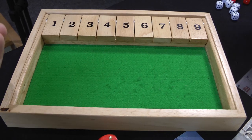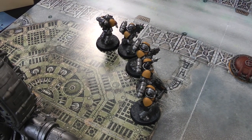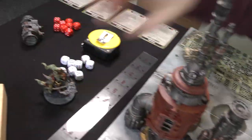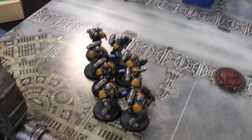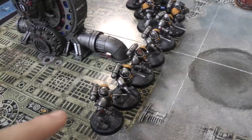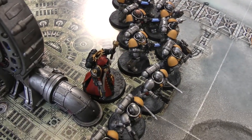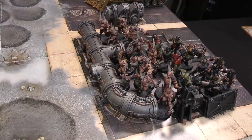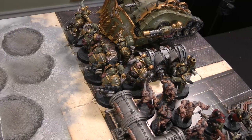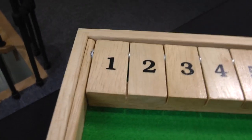We roll off for deployment. Will chooses to deploy first, which means he gets to choose who goes first or second. He deploys the Intercessors along the edge of his zone, then the Hellblasters behind them, then the Reavers on the edge, then the Chaplain behind the troops, and finally the Dreadnought behind the front line. Mike deploys Lord Gangress in Teleport Reserve, the Cultists, the Plague Burst Crawler in the corner, then Poxwalkers in front of the Cultists, and the Plague Marines at the end. Since Will finished deploying first, he chooses to go first.